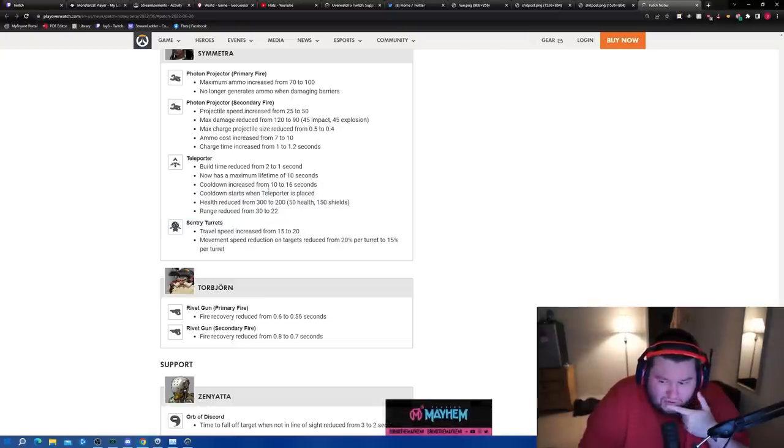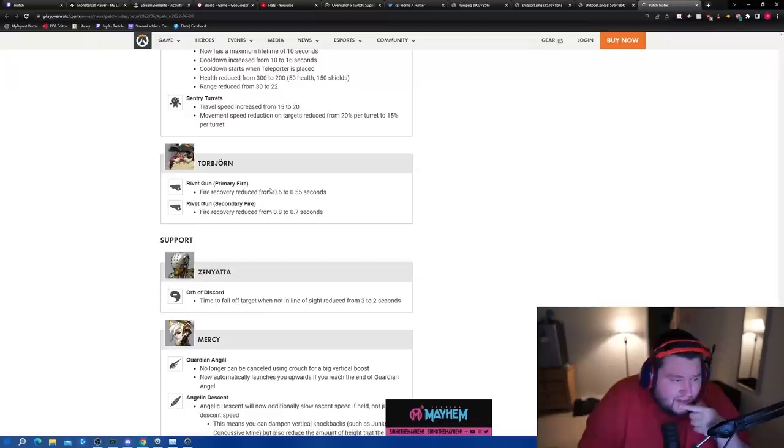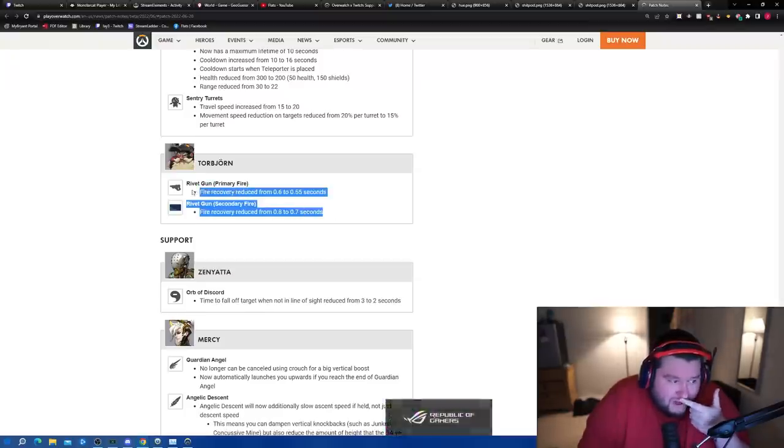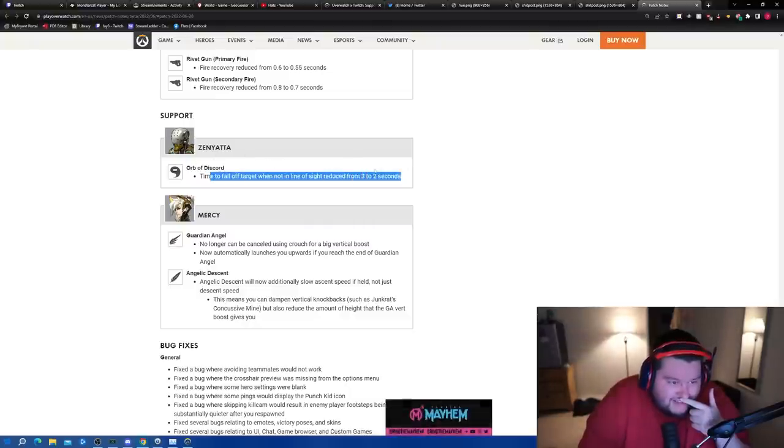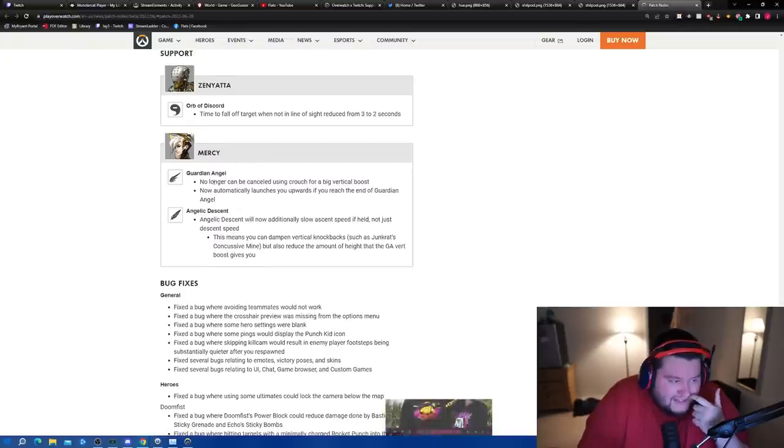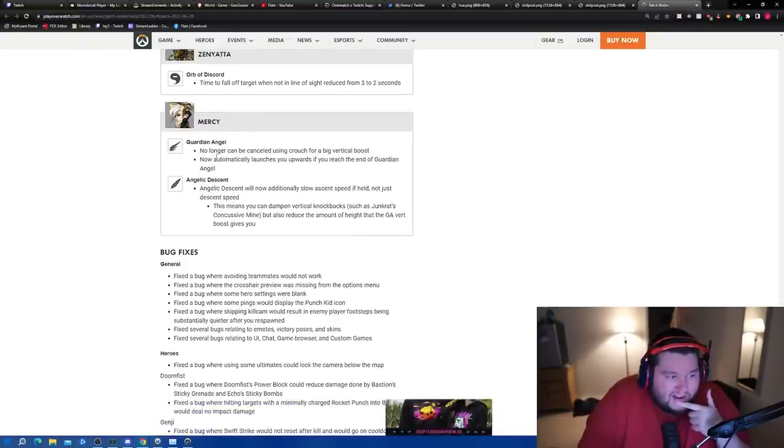Torbjorn got a hard buff — he was actually already pretty good. Zenyatta's Discord orb: time to fall off when target is not in line of sight reduced from 3 to 2 seconds — that's a dumb change. Zen actually needs Discord damage nerfs, not time reduction. Guardian Angel can no longer be cancelled by using crouch for the big vertical boost.